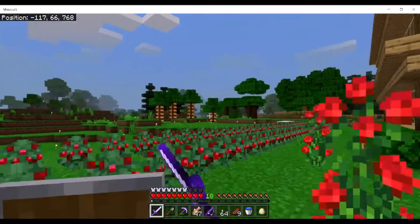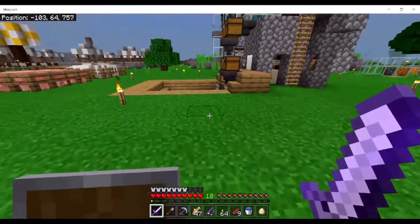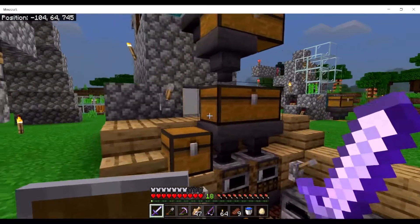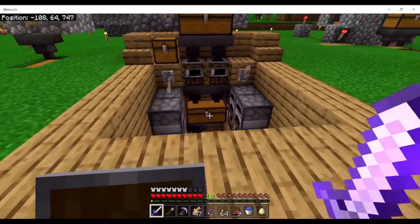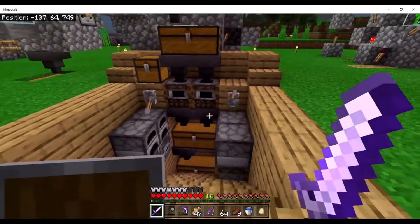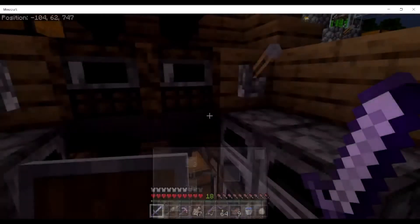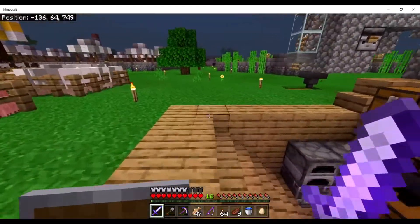So that's my house, this is Dylan's house, and then we have three farms over there. We also have an automatic sugarcane farm, and then we have the farm that broke the game. This one gives you a ton of XP. It's not working at the moment, probably full, but it gives you like 40-plus levels. I'm at level 18 right now.